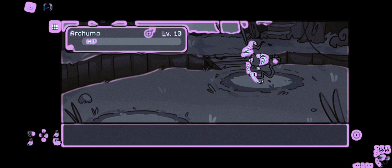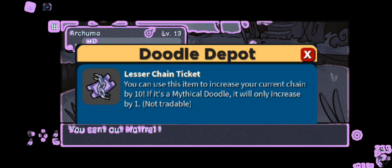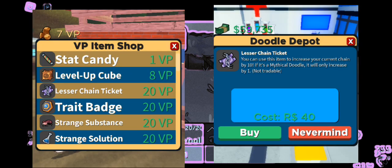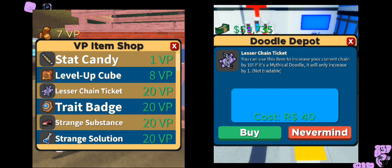Another way to get around this is by using the chain ticket. You can get it via Robux, the shop, or by going to the Social Park and using VP. You can earn VP by battling other players, so it's a good option for free-to-play players.